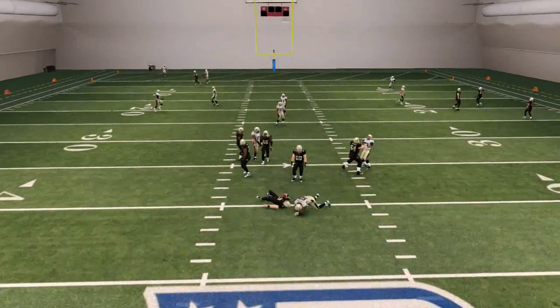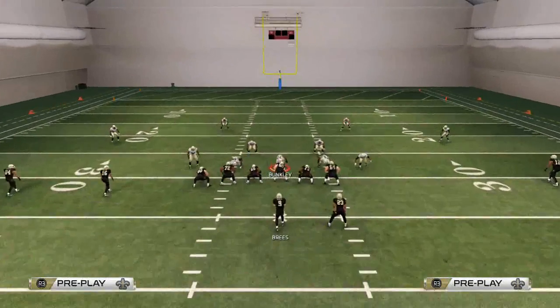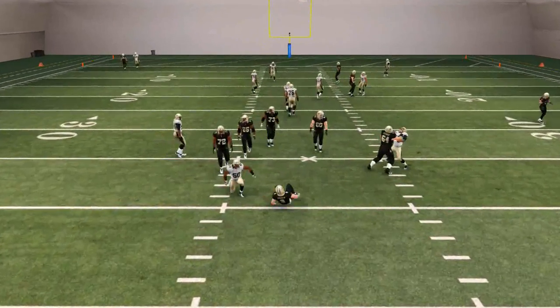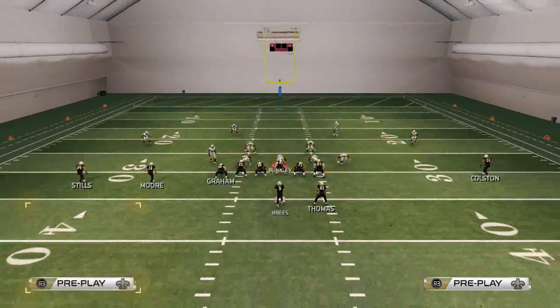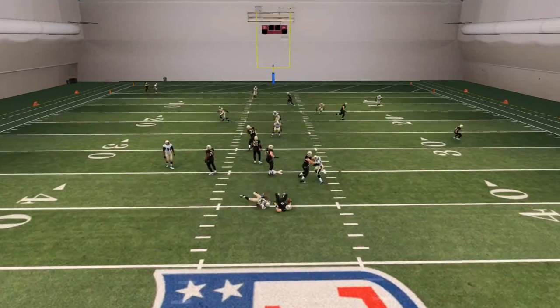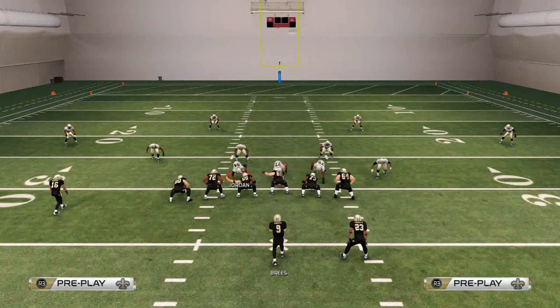Typically this guy on the right side of the screen will come in free and puts pressure on, forcing Drew Brees to make a quick throw — that's all we can ask for. This play has a lot of power; it's a very good run defense for the right edge. So if you're facing buck sweep or stuff like that, this is a really good play. The only thing to watch out for is getting bottled up.